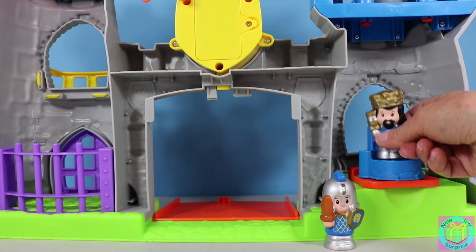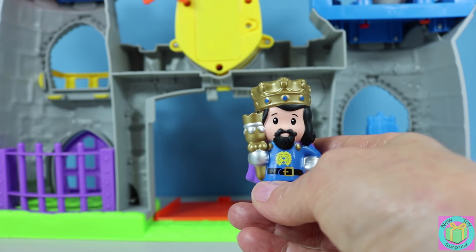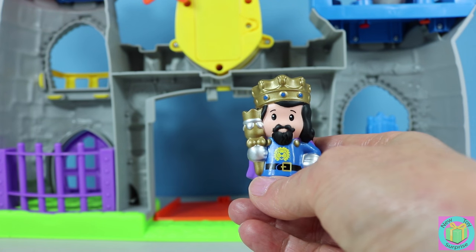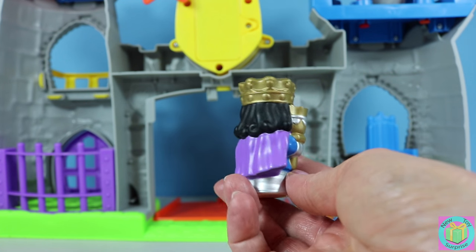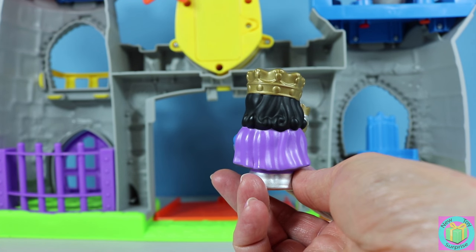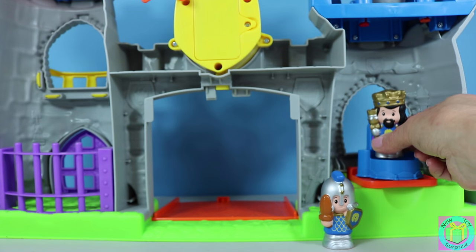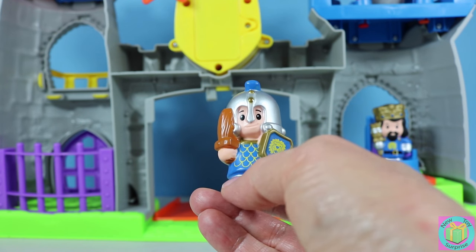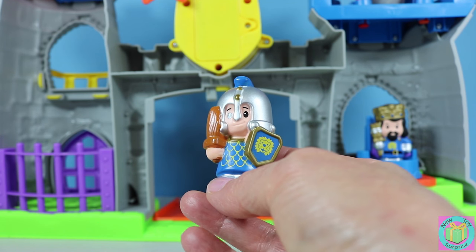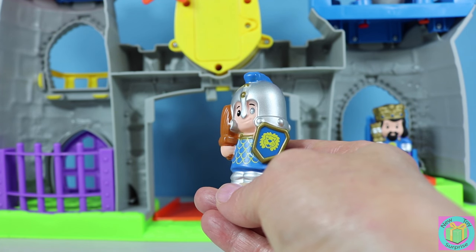Our king looks great. He has a gold crown and scepter — a scepter is like a royal wand, it shows the king's power. He has a lion symbol on his blue shirt and a purple cape. Purple was the royal color. Our knight is wearing chain mail, a shirt made out of metal for protection. He has a knight helmet and a sword, and on his shield is the king's lion symbol.